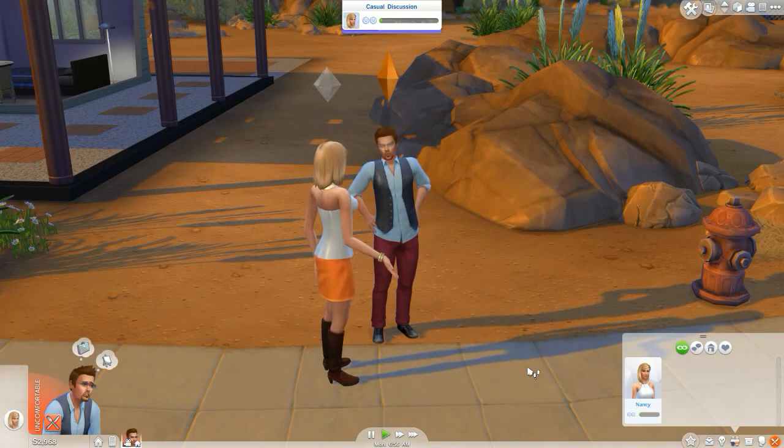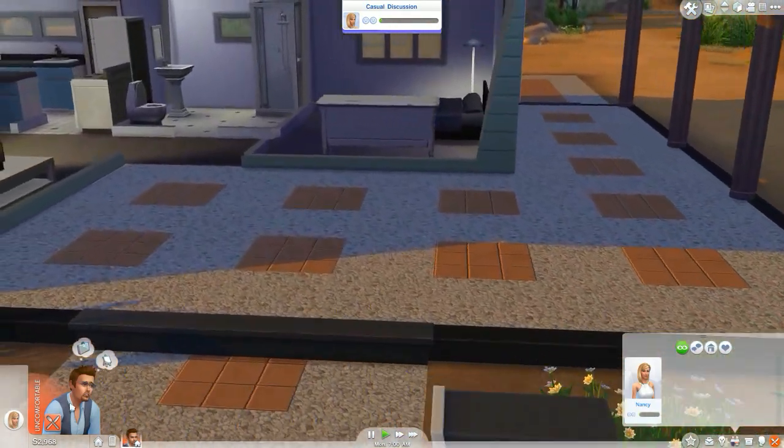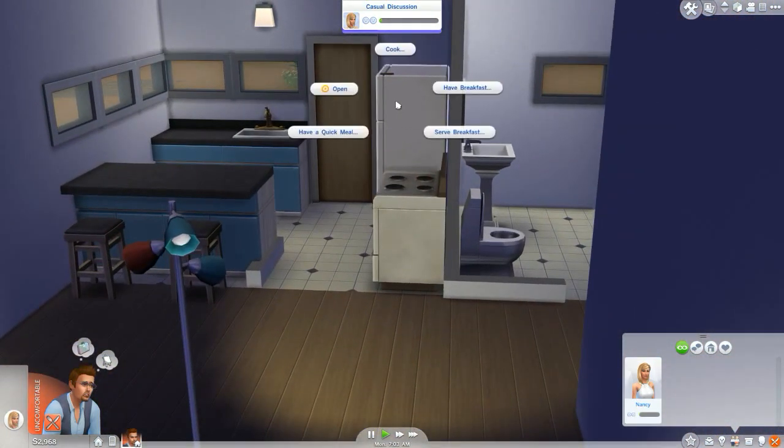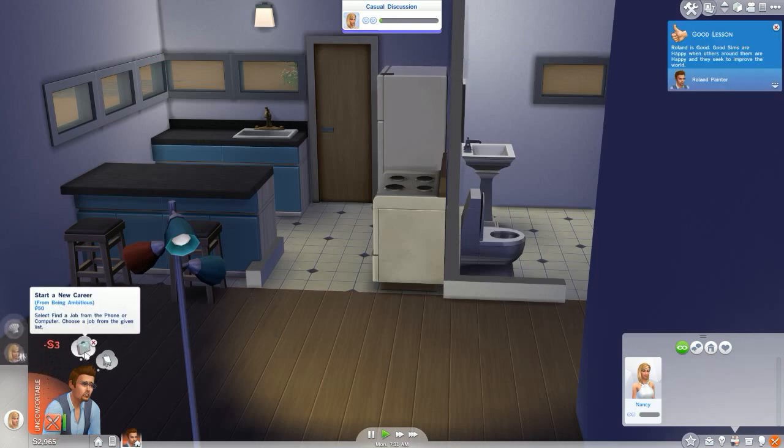He's hungry and uncomfortable because he's hungry, so we'd better feed him. Just like any other Sims, you click on your refrigerator or your stove and we'll have a little breakfast. How about some scrambled eggs? He wants to start a new career because he's ambitious. Roland is good - good Sims are happy when others around them are happy and seek to improve the world.